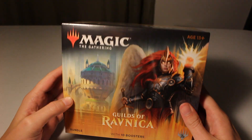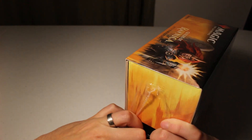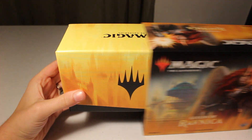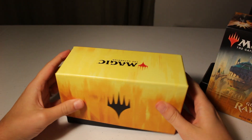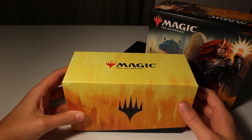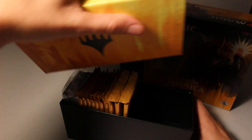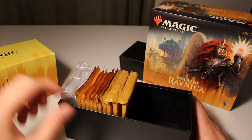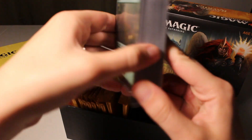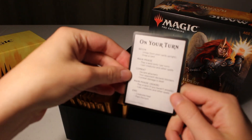Let's take a look and see what we've got in this fat pack. Right here we've got our card box — it's not specific to the Guilds of Ravnica or anything like that, but that's okay. Inside the card box we have our 10 booster packs, all of our basic land cards with the foils in front, 75 basic lands, and a little reference card.